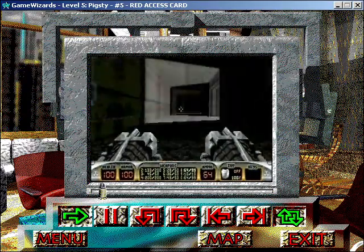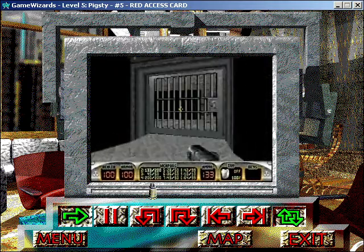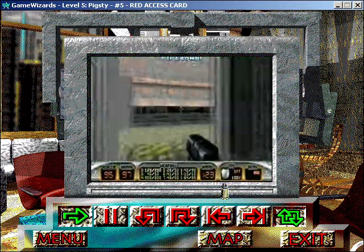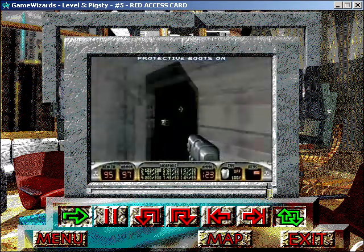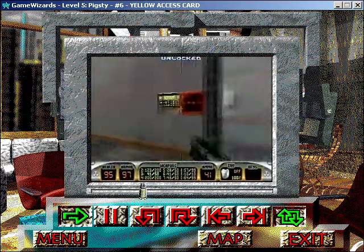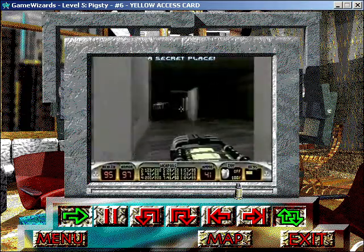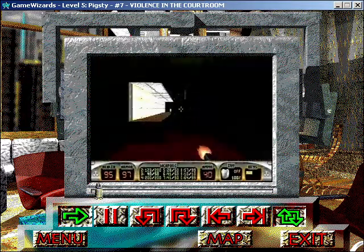Time to liberate the bad guys in jail from their pathetic lives. You're gonna have to waste an octobrain, an assault commander, and a bunch of protozoid slimer pods. After you've thoroughly destroyed every living thing in sight, get the red access card and whatever ammo you can find inside the jail cells. Now that you've got the red access card, make your way back upstairs to the red access panel, where you can get into the police chief's office. There's gonna be an assault commander to shrink, and then you can grab the yellow access card and the stuff that's in the secret place. When you've got everything you need, go back to the main entrance. Waste the pig cop, and then use your yellow access card to gain access to the courtroom.